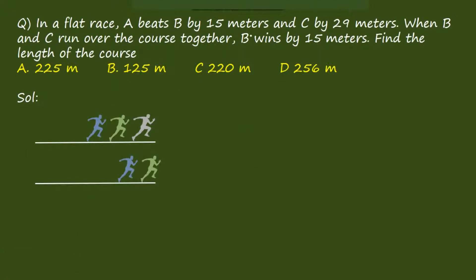Next question. In a flat race, A beats B by 15m and C by 29m. When B and C run the course together, B wins by 15m. Find the length of the course. In a flat race, if A reaches the end point, B would be back by 15m and C would be back by 29m. When B and C run together, B wins by 15m — the distance between them is 15m. We have to find the distance X.